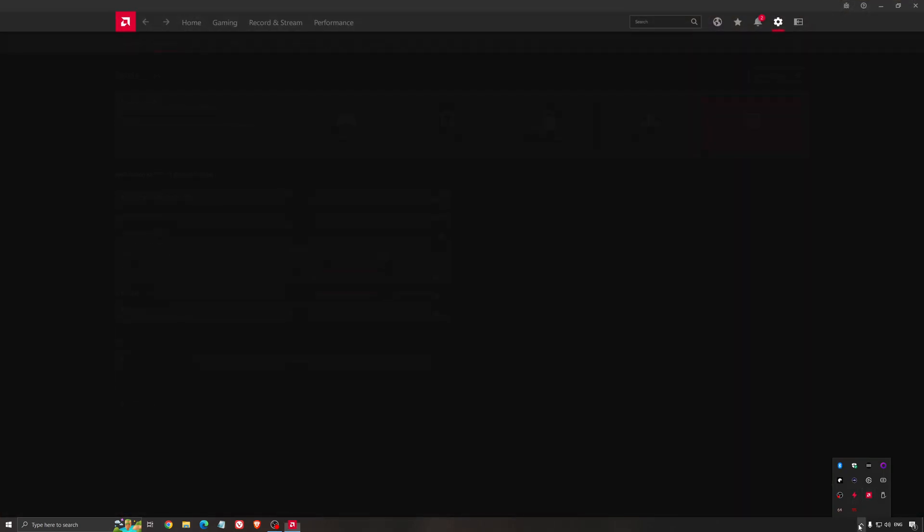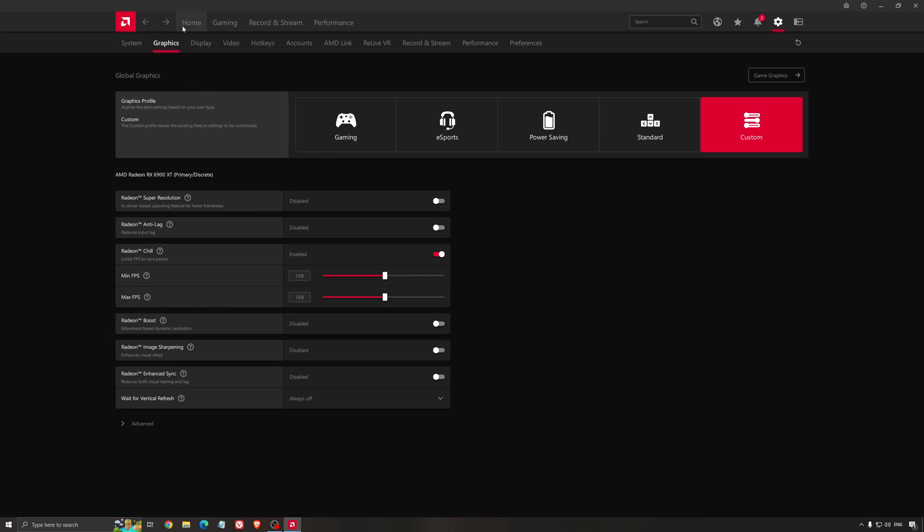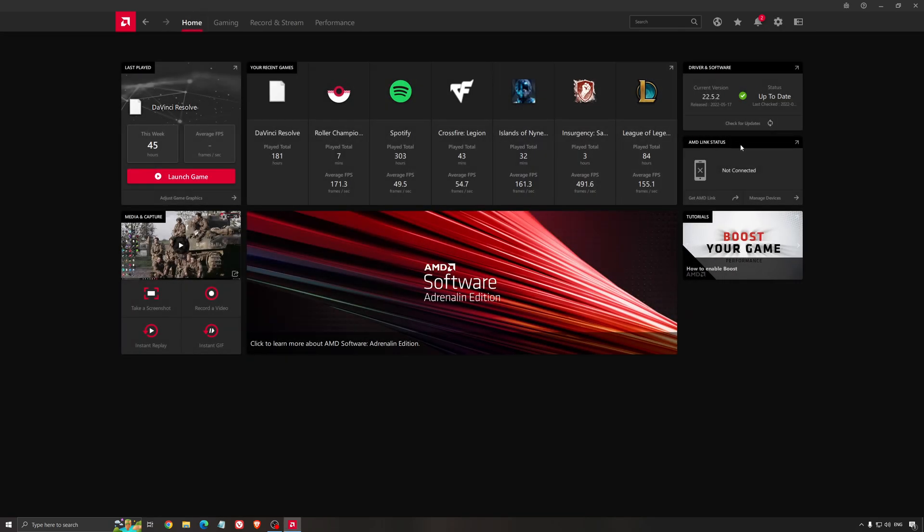Another thing that is really important is your drivers. Make sure that you have the latest driver from AMD, Nvidia, or even Intel if you have an iGPU on your processor. For example, with AMD you just click 'Check for Update' and it will show you if you have the latest one. You can do the same thing with Nvidia.